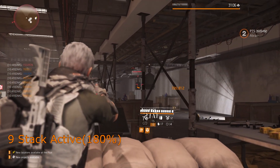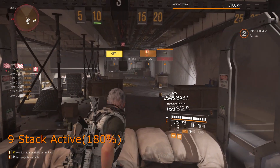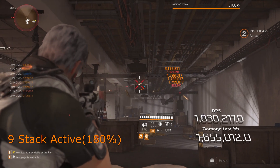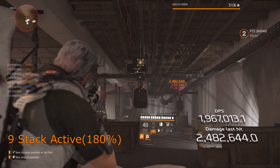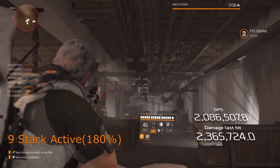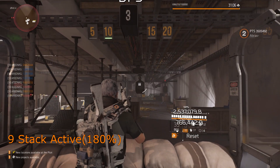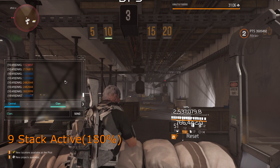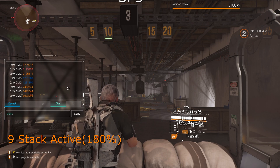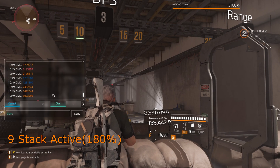In the firing range, I'm only able to tag 9 targets, which is 180% extra damage. I'd love to go for the full 200%, but this will have to do for now. With those 9 targets tagged at 180% extra damage, I get a headshot crit of 2,482,000 on armor and 3,000,000 to health. Firing like that for 10 seconds with an assault rifle with 850 RPM and a magazine size of 50 is a huge amount of damage.